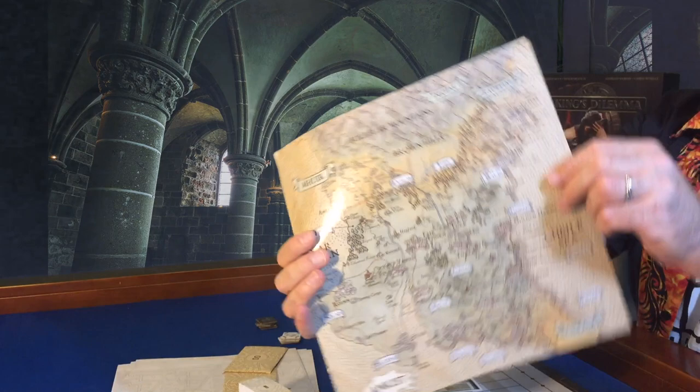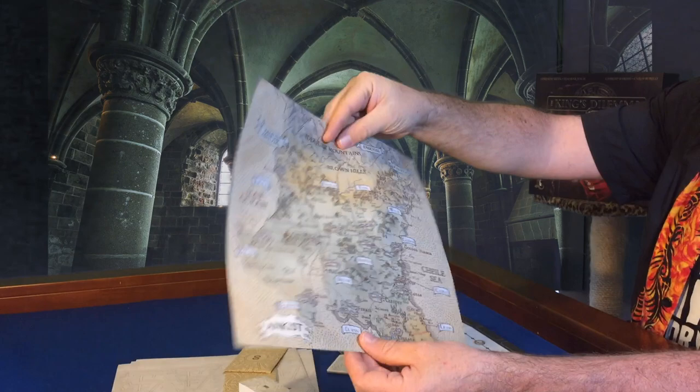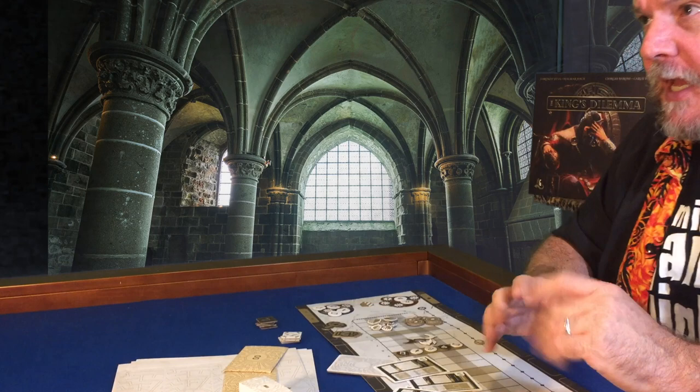The game comes with a double-sided map. One side shows the Kingdom of Ankhist — the fictional world where the game takes place — and all its neighboring kingdoms. The reverse shows the Kingdom of Ankhist in greater detail, which will become handy as a reference for a lot of the cards that talk about different places.